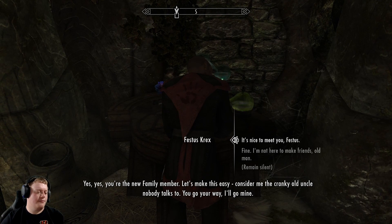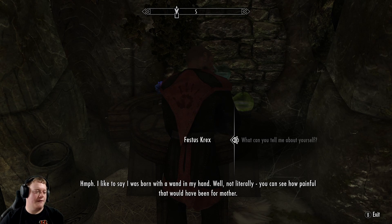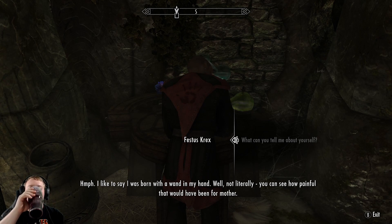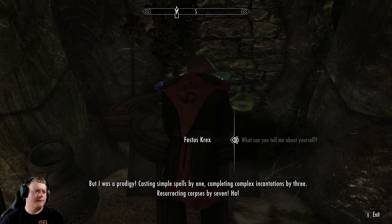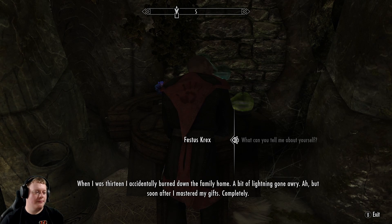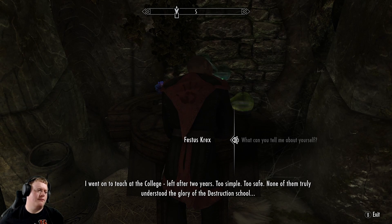'Festus Crex. You're the new family member. Let's make this easy — consider me the cranky old uncle nobody talks to. You go your way, I'll go mine.' Tell me about yourself. 'I was born with a wand in my hand — well, not literally. Casting simple spells by one, completing complex incantations by three, resurrecting corpses by seven. At 13 I accidentally burned down the family home, bit of lightning gone awry. But soon after I mastered my gifts completely. I went on to teach at the college — left after two years. Too simple, too safe. None of them truly understood the glory of the Destruction school.'